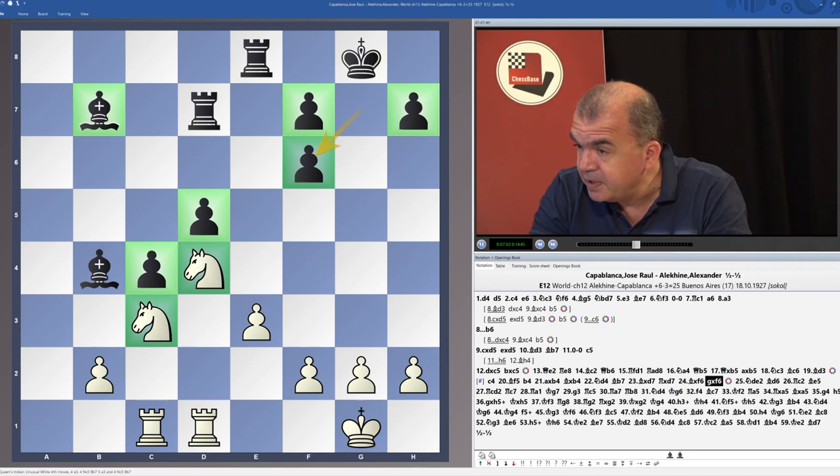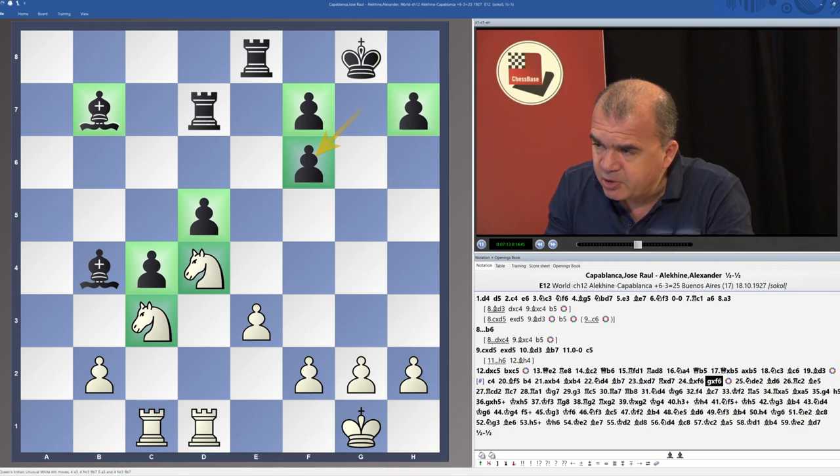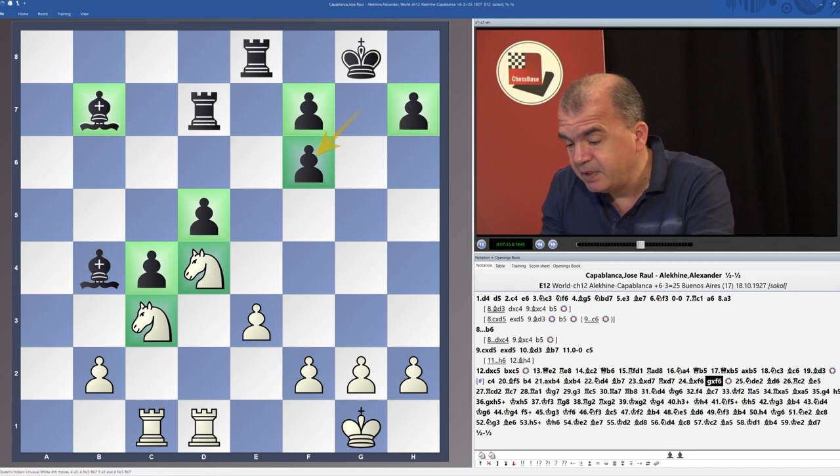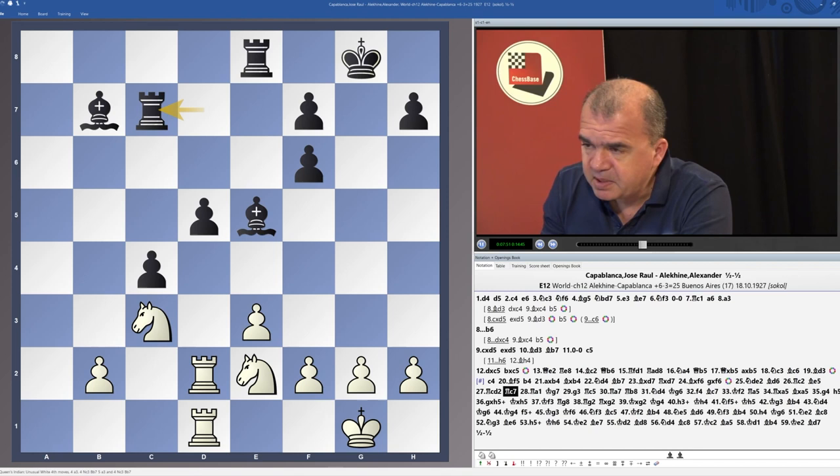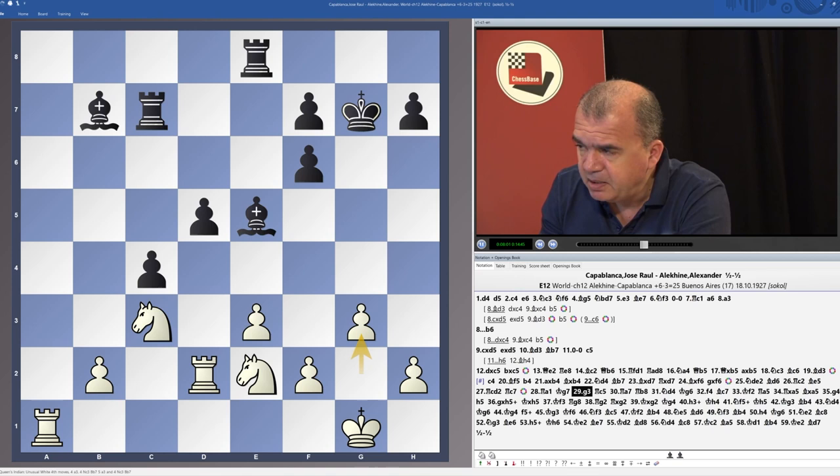It is interesting that Capablanca did not manage to win this position. And this somehow explains that even when you have such a terrible situation as Black — double pawns, no knight (which would actually be a handy piece to create some play) — this space you took still matters. And even under these very bad circumstances, Capablanca did not manage to win. Alekhine held, actually without too much trouble, because this pawn is terribly weak but very difficult to collect since something is hanging all the time.